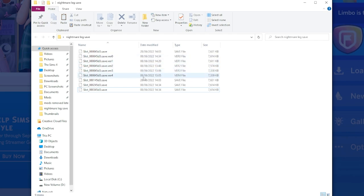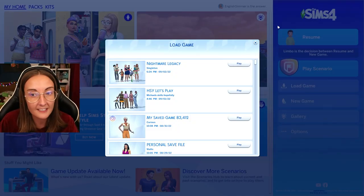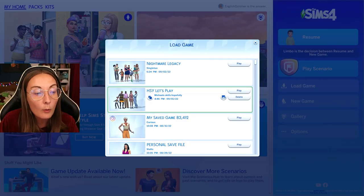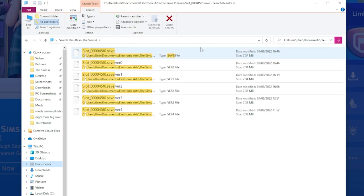The game usually has up to five backups saved within it. These versions I found were all from the 8th of June. If you have no idea how to find a specific save or what it might be called, you can hit a save in The Sims 4 and then use this button right here — 'copy save file path to clipboard.' Hit that, then go to your files, paste it in, hit enter, and it will search your computer for that specific save and all the back catalogue of versions.